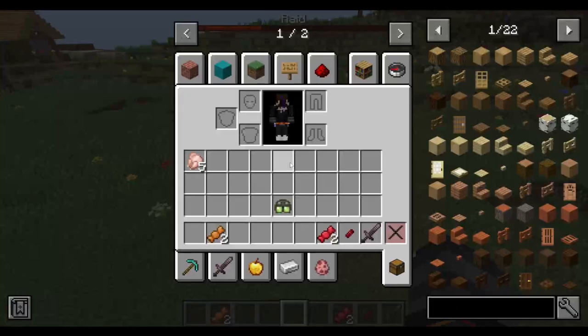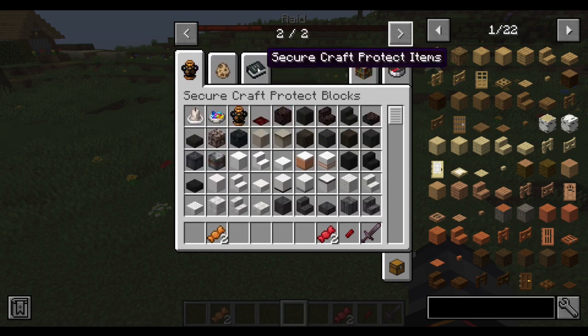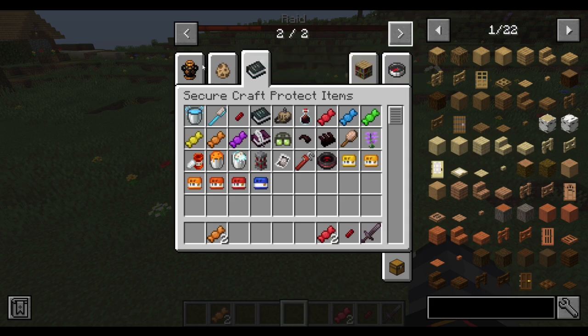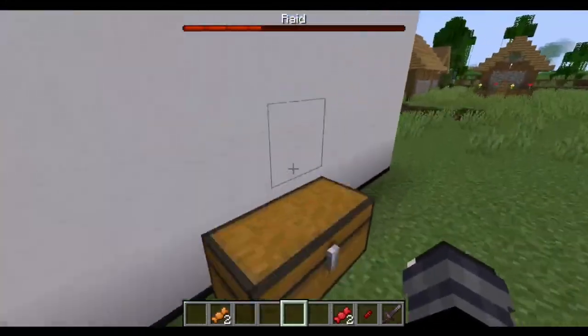I think that's all I have to go over. It's also rather basic with the keycards - you just use this thing to change the keycard reader, and the keycard thing works. It's standard and it also explains itself.